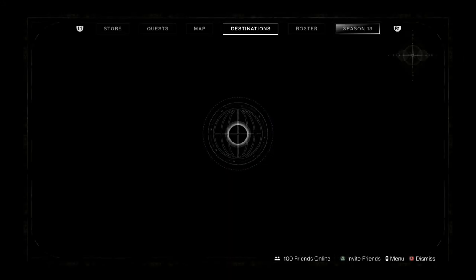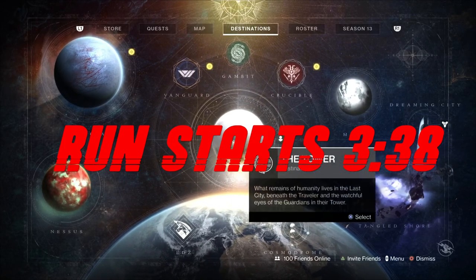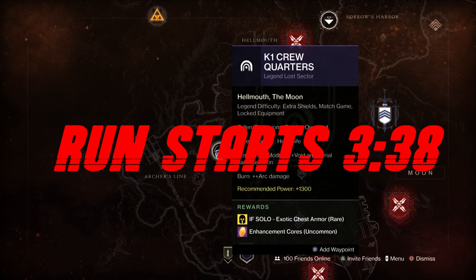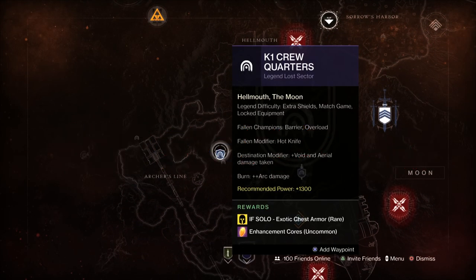This is going to show you how to solo the legend lost sector and get the new exotic chest plate. We've done the titan run — this is going to be on a warlock. The modifiers for today: K1 Crew Quarters on legend difficulty, not the master one, so a lot more people are closer to 1300 power, making it more accessible. The mods are anti-barrier champions, overload, and hot knife, which means a solar shank, so we need to take that into account. Match game and equipment locked are also on.